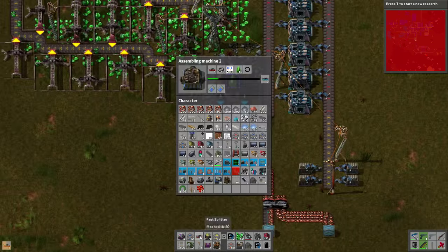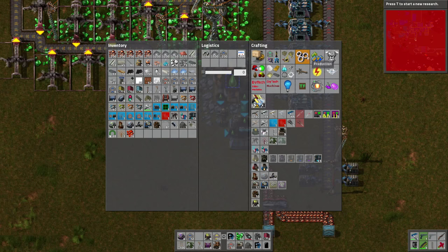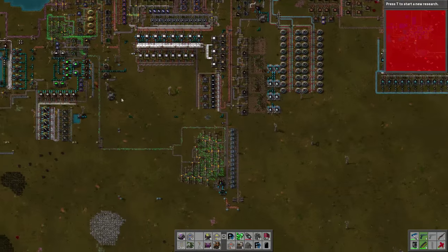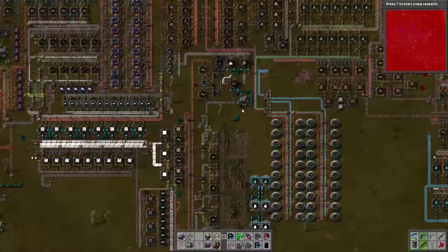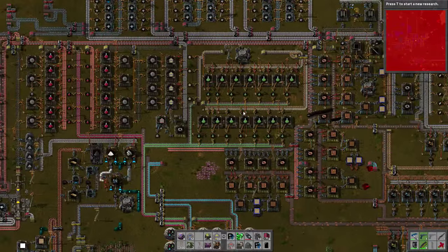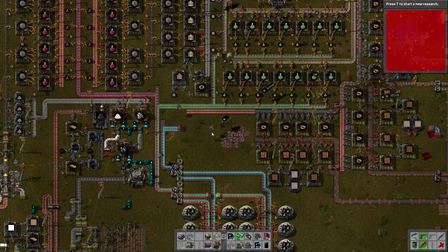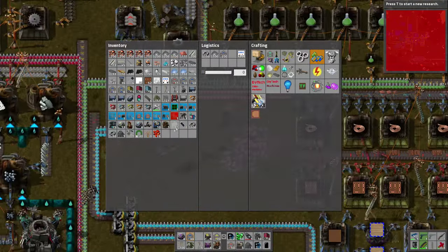Ten super fast inserters is not bad by any stretch of the imagination. However we're going to need to walk into logistics range. Let's walk up here and get some more gears because we're going to need more to stick into that assembly machine. Robots attend me - gears! Back up to 148, that's almost 150. You want to bring me some more iron as well - I'm not opposed to that.